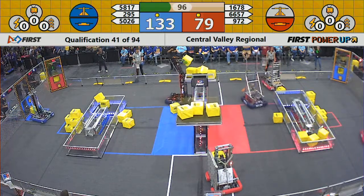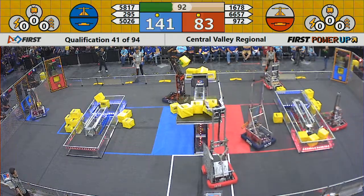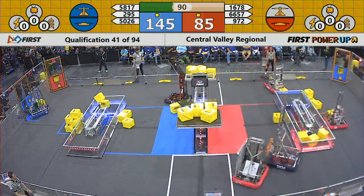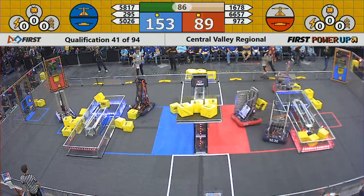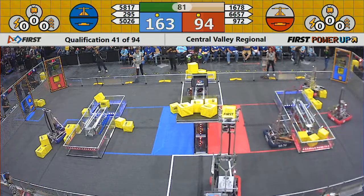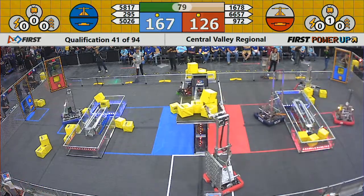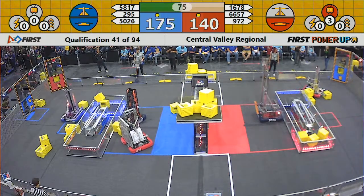5817 is putting a power cube into the scale — are they going to make it? Very carefully placing a power cube onto the scale. Blue controls the scale; Blue is leading 154 to 90. This would be a major upset if the Blue Alliance wins this match. 5817 Unirex continues to load up the scale with power cubes for the Blue Alliance.